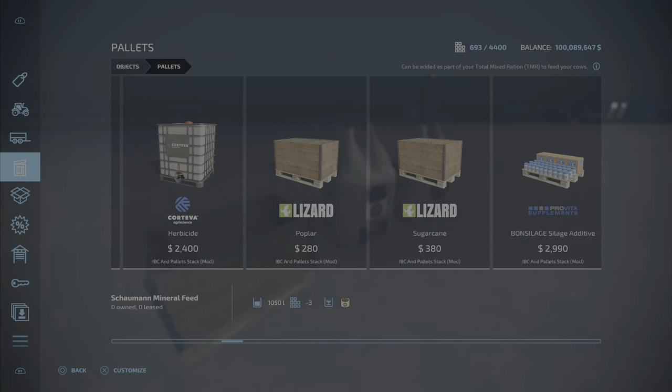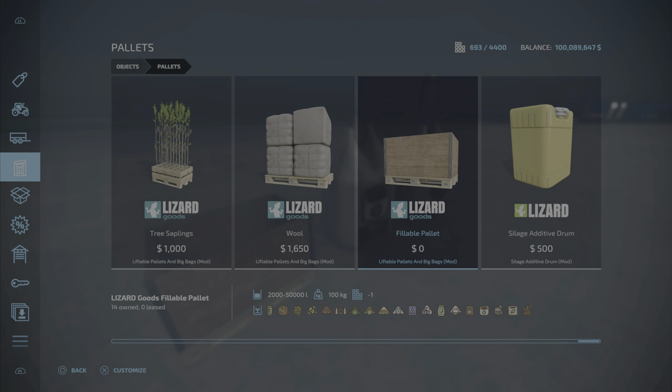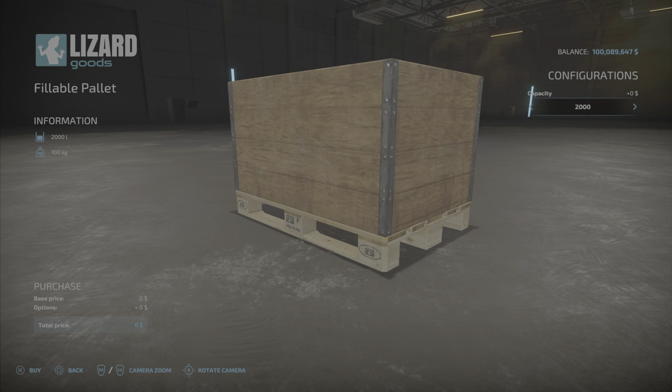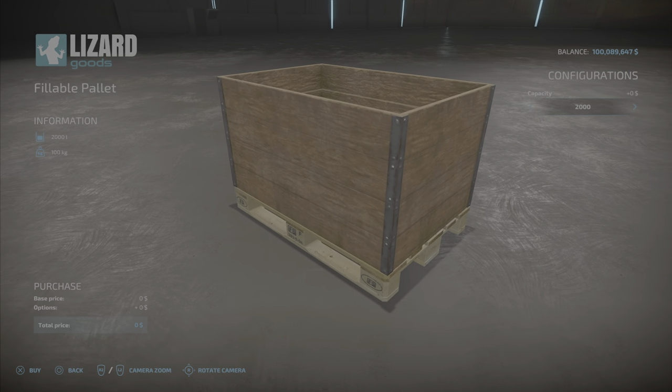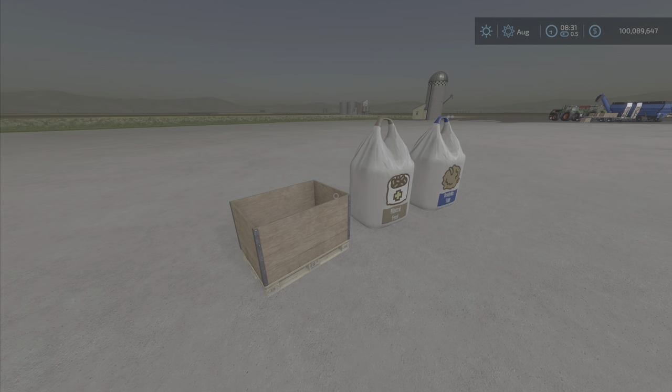Now, pallets — this is where it gets interesting. Here is the fillable pallet. We've had some fillable pallets before, but this one holds literally everything that's not liquid. Every solid available in the game, and depending on what mods you have downloaded, it could hold even more — like sugar, grapes, and a few other things. It costs $0. As it stands: 2,000 liter capacity at $0, bump that up to 5,000 liters — still 100 kilograms, $0. 10,000 liters, $0. 50,000 liters, $0. Buy it — buy as many as you want.